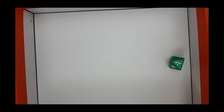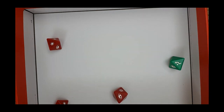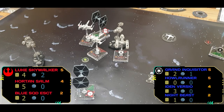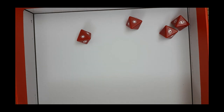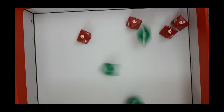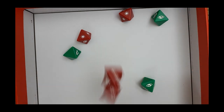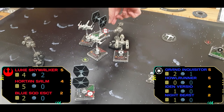Night Beast fires into Horton — Horton gets one dodge, takes no damage. The Blue Squadron Escort fires into Iden — two hits, no defenses. He tries to re-roll with the target lock to finish him off but can't, though Iden is taken down to one hit point.